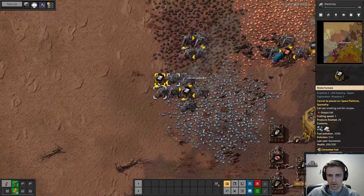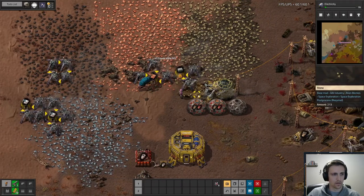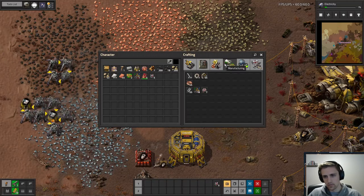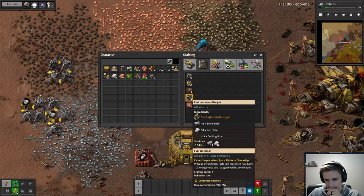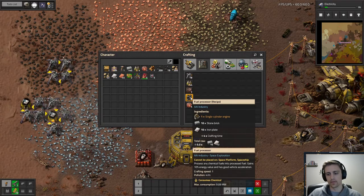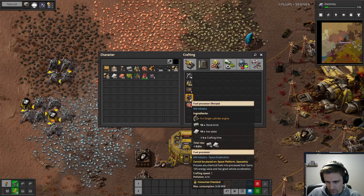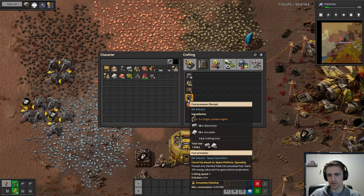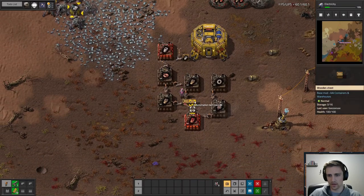We should start thinking about what we're going to do once we actually unlock electricity. You don't need steam engines to make electricity — there's a burner thing. This thing... nine megawatts. I haven't used that one before. Is that one new with Crestorio? Or Space Exploration? Probably Space Exploration — it looks like it's from AAI Industries.